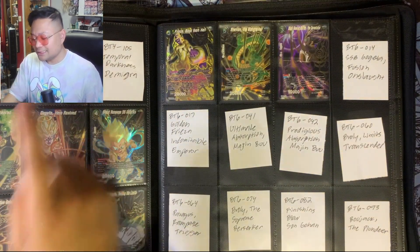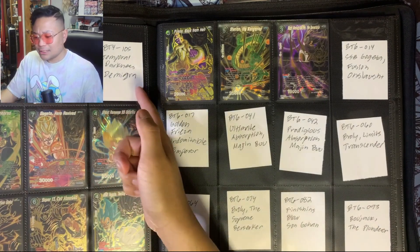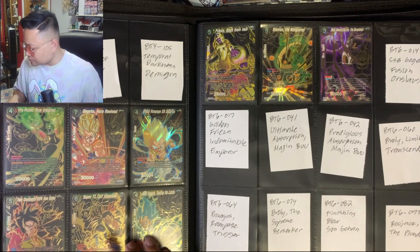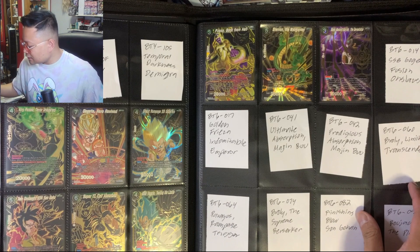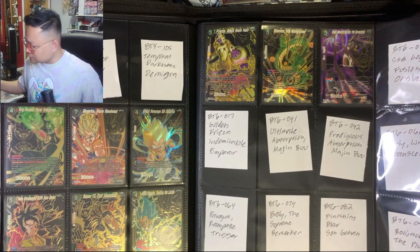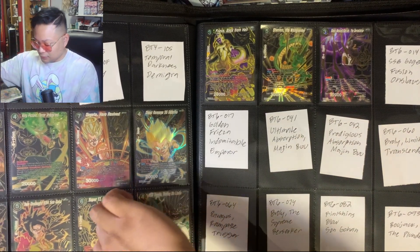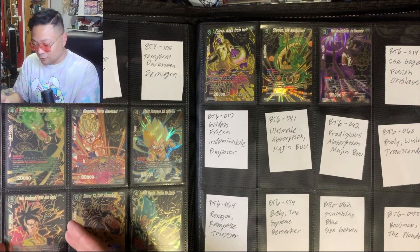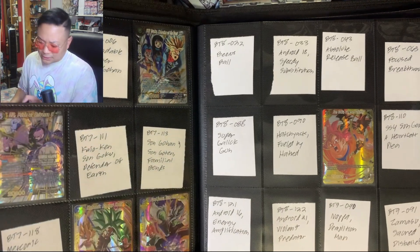I'm surprised I actually don't have BT4. We got Booster Five here — pretty cool — we completed the Booster Five one. Booster Six we still need to get; I don't think I've picked up any cards from that set yet. But yeah, Booster Five looks pretty sick — look at that Vegeta one, very nice. Glad that one's finished. The Super Saiyan 4 Goku is pretty nice as well.